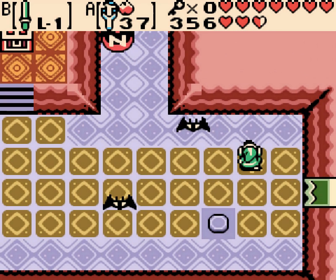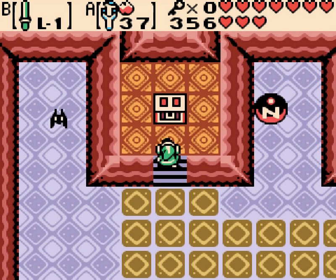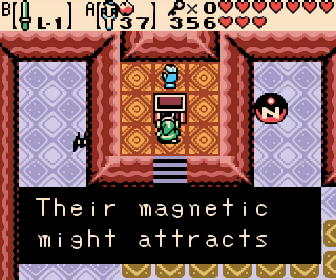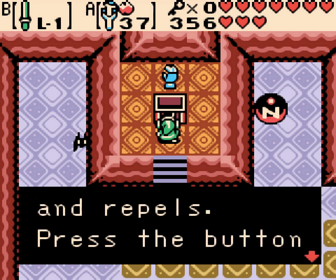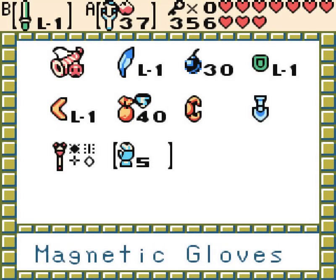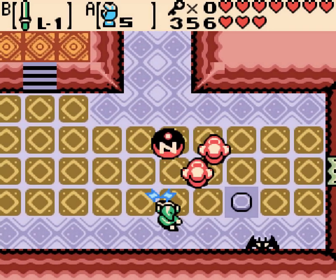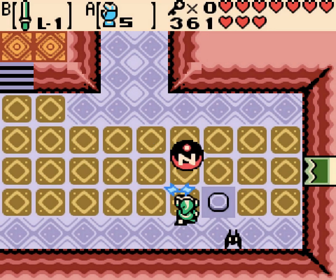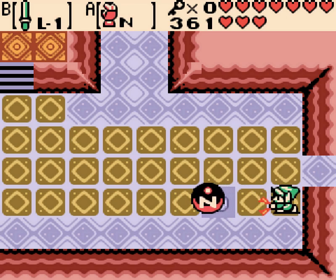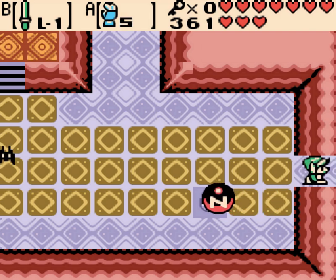Now that you have the slingshot, that isn't much of a problem. And our dungeon item — the magnetic gloves. I do like this mechanic. We were talking in between recordings: both of these games sort of replaced the hookshot with something different. Ages had the switch hook.